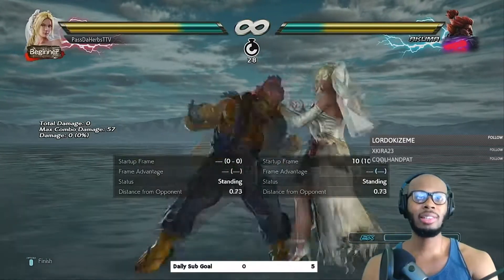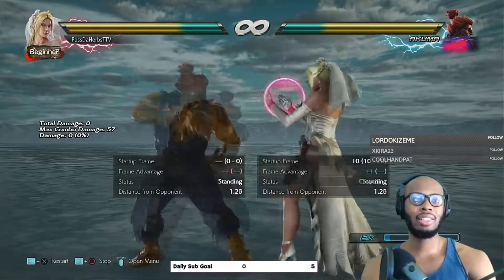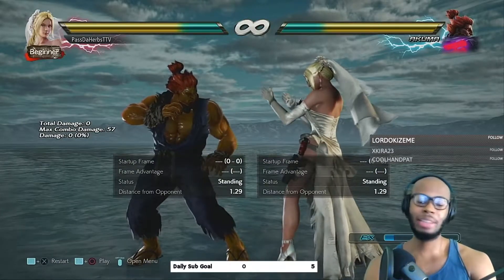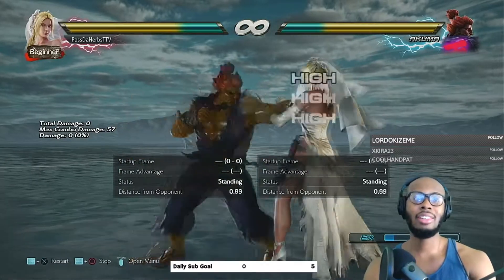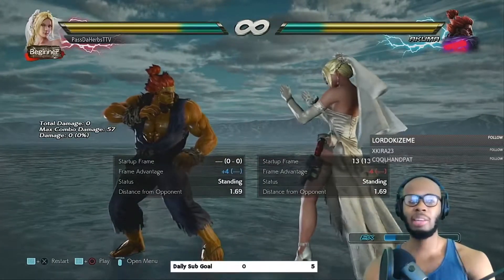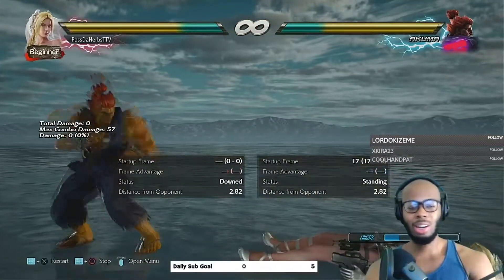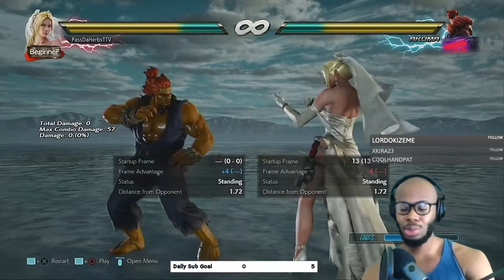For highs, you don't even have to press anything — you just do a standing block. The game has an idle block, so you don't have to press any buttons to defend a high. Same with mids — you see a mid coming, do the regular standing block. You can hold back to block, or just use your auto-block by standing. But lows you can't auto-block just by standing.